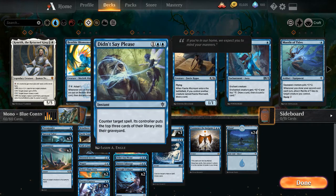Didn't Say Please for 1 blue blue — instant, counter target spell, its controller puts the top 3 cards of their library into their graveyard. This is a really good card — not much to say about it, just more mill.